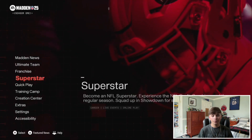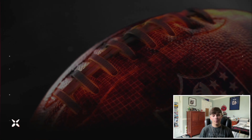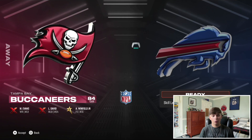What you're going to want to do is back out of Ultimate Team and scroll down to Training Camp. Once you're at Training Camp, scroll over one and go to the Skills Trainer. Once you're there, just pick whatever team you want — it doesn't really matter — and put the difficulty on Rookie so it's as easy as humanly possible.